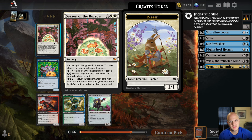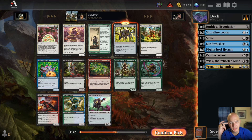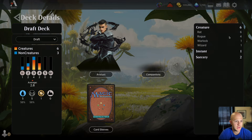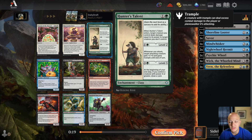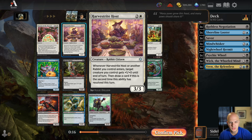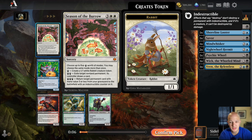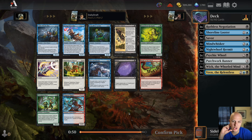He says, as he opens a pack that's got absolutely nothing for him and several busted cards for other decks. Season of the Burrow — five mana, get some rabbits and exile permanents — and a changeling, but I don't need to take that. There is Patchwork Banner — three mana, rats you control get +1/+1 and it adds one mana of any color. We already have six rats. There's also Take Out the Trash, Hunter's Talent — really good — and Finch Formation.